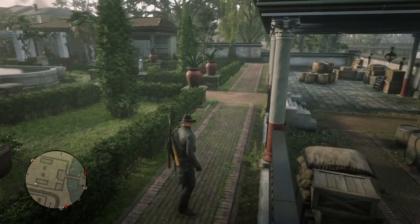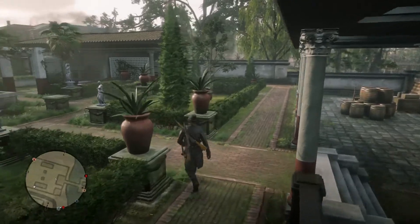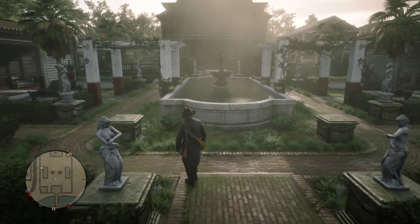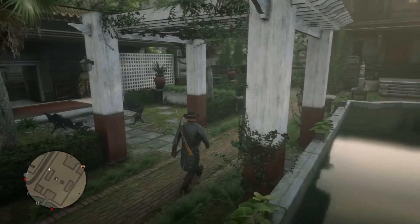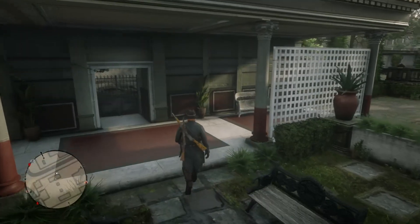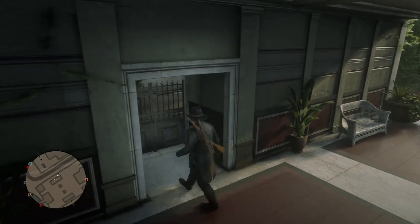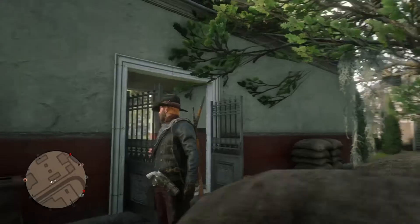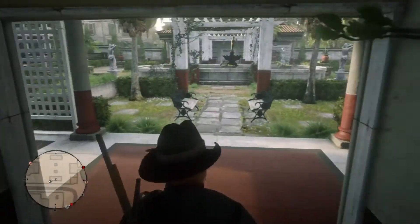We're continuing touring the property, strolling around. There's a nice little fountain and a pretty spacious backyard happening here. Found a heirloom on this little bench. Could just be more storage or space inside.